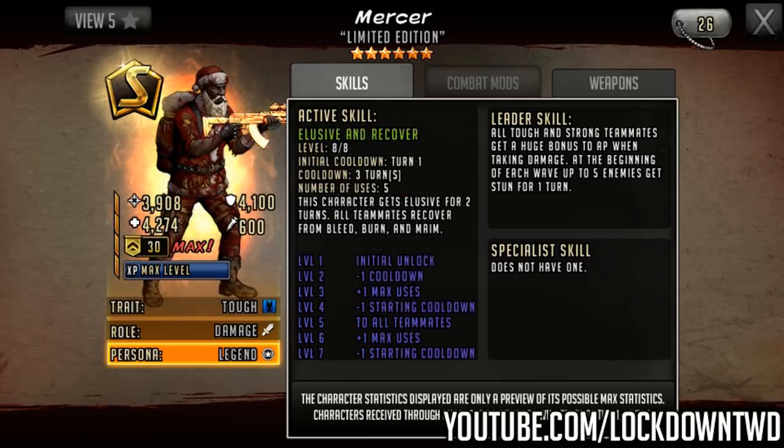Going across to the active skill — this is where it goes from just being okay to actually being kind of meta-defining, especially in certain areas of the game. Elusive and Recover still, but now it's got an initial cooldown of 1, then a cooldown of 3, with 5 uses remaining. This character gets elusive for 2 turns, and all teammates recover from bleed, burn, and maim. The initial cooldown goes from 2 to 1, and where this makes a massive difference is it's going to directly counter Raulito on attack and defense. Raulito's lead skill is a 600 bleed to everybody for 3 turns, and this is going to nullify that instantly. And on a defense team, it will happen before it ticks for the entire defense team — you have your turn first, then the bleed happens, and he will just cleanse all the bleed.